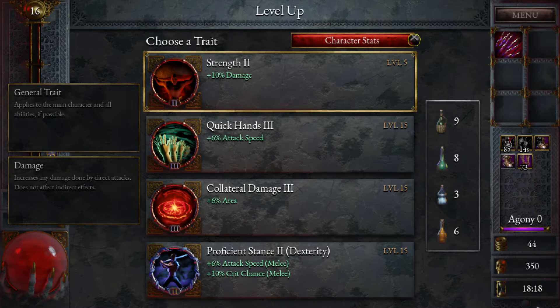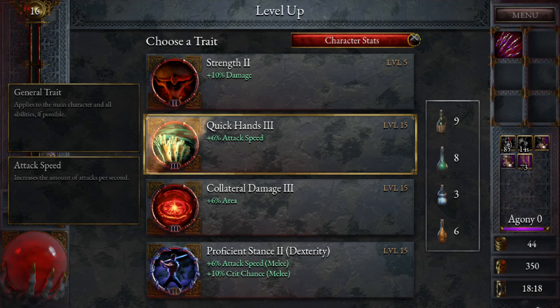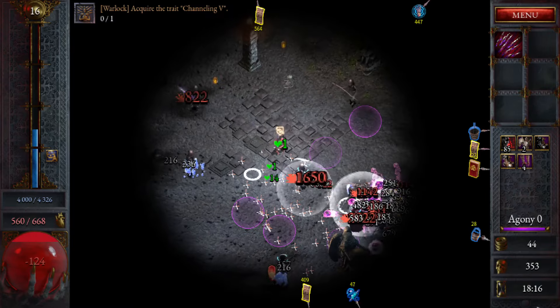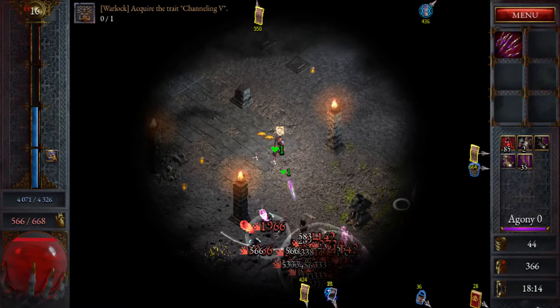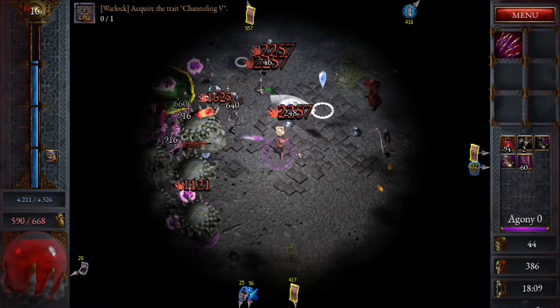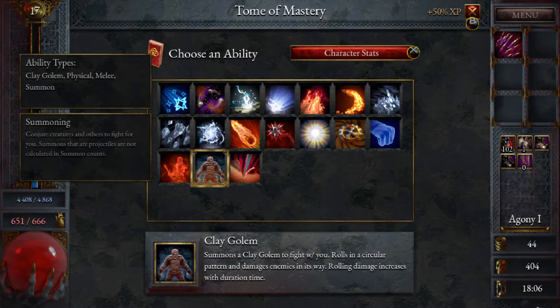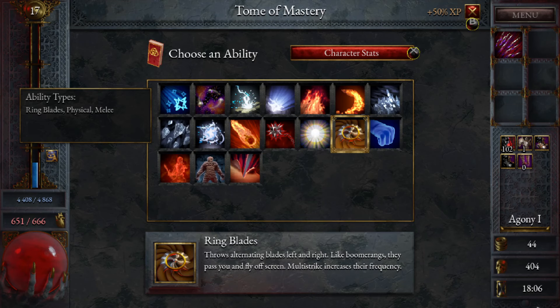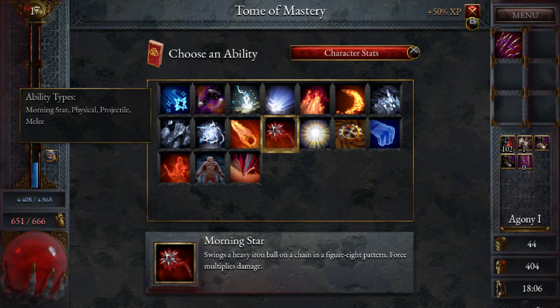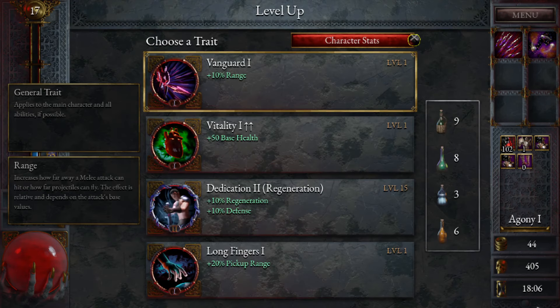Things are going to get kind of crazy at the high torment levels — once you hit torment five especially, it gets kind of wacky. Let's see what to grab next — ring blades or morning star? We could actually go the Astronomer's Orbs early as an interesting choice, because they can proc our explosions quite a bit.